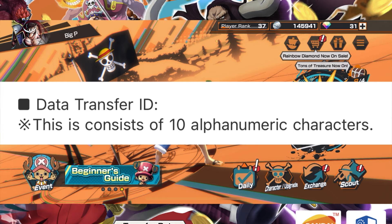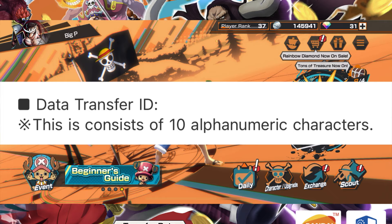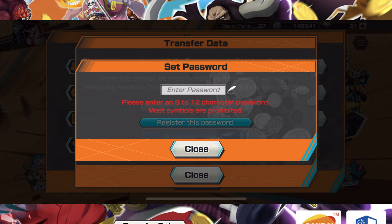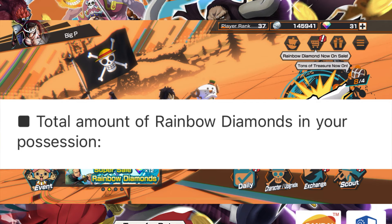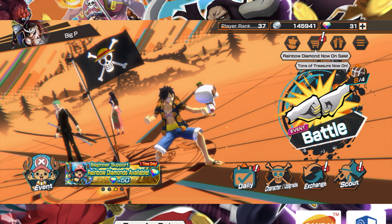Question six is your data transfer ID — a 10-alphanumeric character string. When you clicked Issue Transfer ID and entered your password, a transfer ID was generated. That is what you enter here.